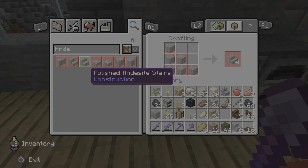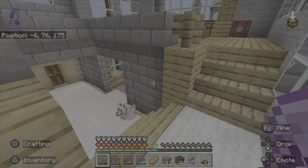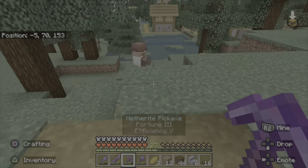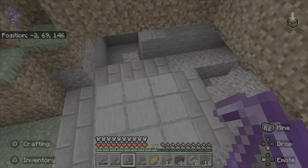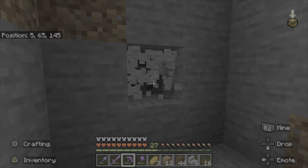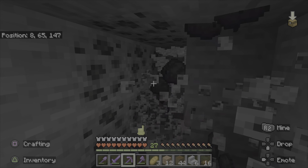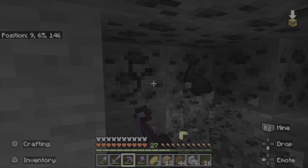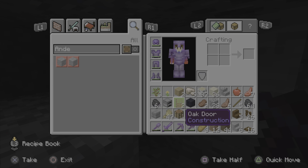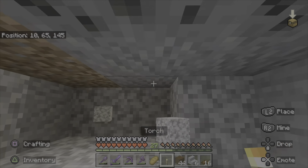Polished andesite — I need four polished andesite blocks. I don't need steps for that, I need blocks. We need to go to a cave. I'm also going to be making a path down here at some point. Well, let's see if we can find some andesite down here. Oh, we're lucky — coal! Do I have torches in there? I do have two torches. Let me place one down here so I can see a bit better.